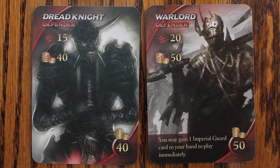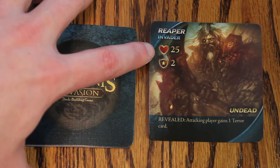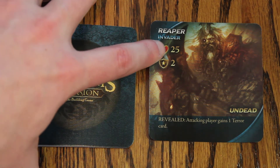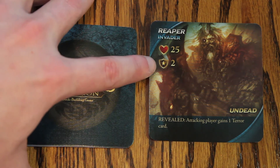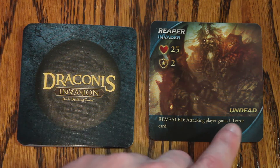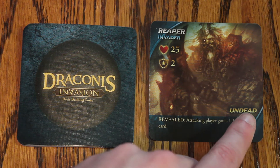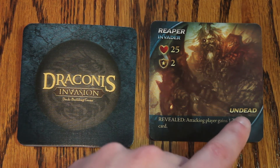For example, Warlord allows you to gain 1 imperial guard to your hand to play immediately. Invader cards have their name followed by their health, which is the amount of damage you must deal to defeat that invader, as well as how many glory points they are worth.